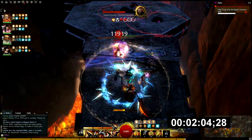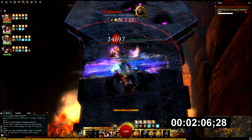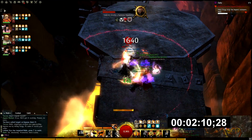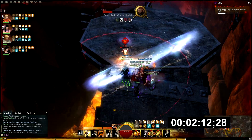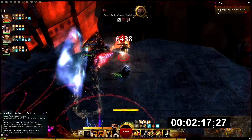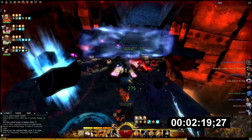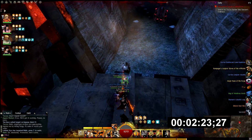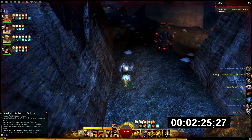We're running with Sigil of Night and Sigil of Force, and on our greatsword we have Sigil of Night. We're not stacking Bloodlust here — there's no need for that, you're not going to kill that much — and we're going to do it fast anyway.